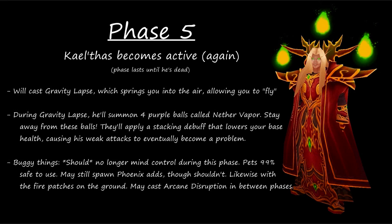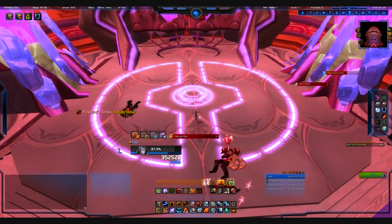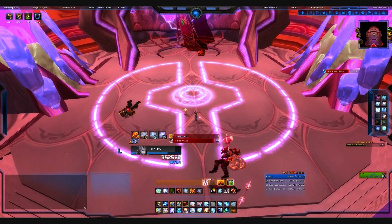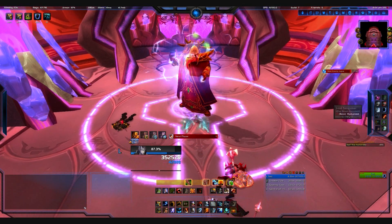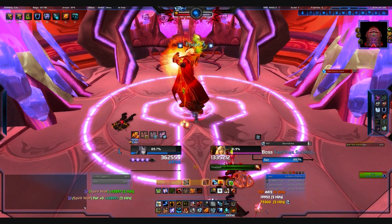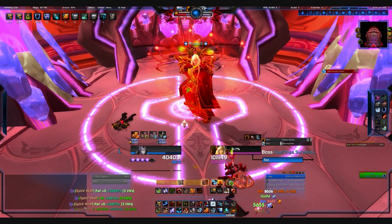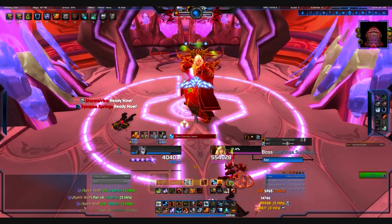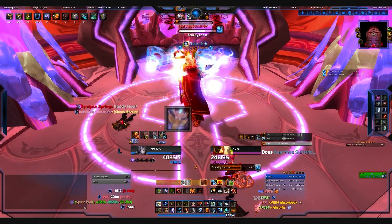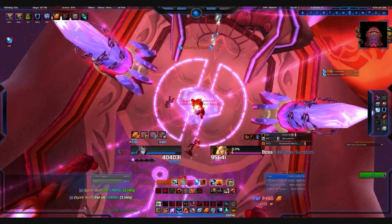This final phase is pretty straightforward. The only thing you're really going to have to worry about is the nether vapor during the gravity lapse phase — that's when you're swimming around. If you come into contact with these balls, they'll put a debuff on you which will lower your general health pool. At first it isn't a huge deal, but once your health pool starts getting really tiny, his spells hit really hard, so you'll want to avoid that at all costs. If you can pull off this phase without any big mishaps, you should have yourself a kill.